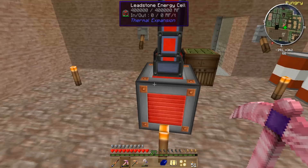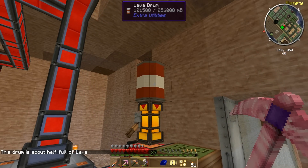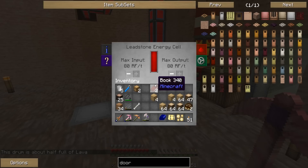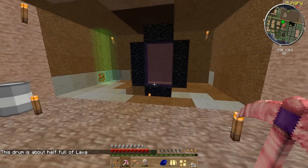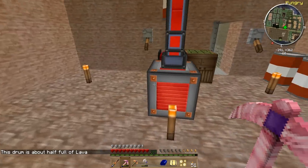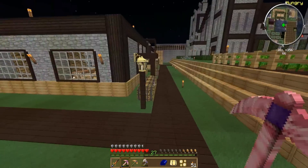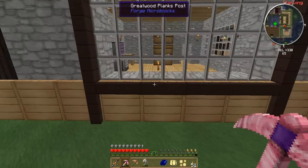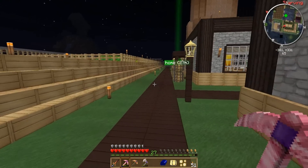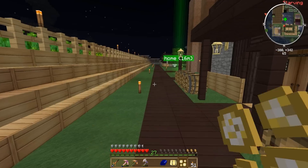Before we go I'm gonna take care of our power problem real quick. We still have lava — it's half full — so why are we out of juice? This is that same weird glitch we got last time where the power just stopped working for no reason. I didn't do anything — I just logged out and when I came back it came back on, but it's still out.